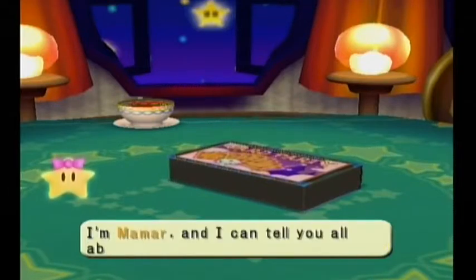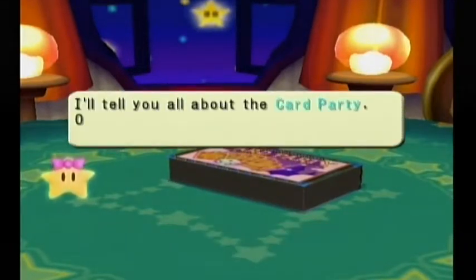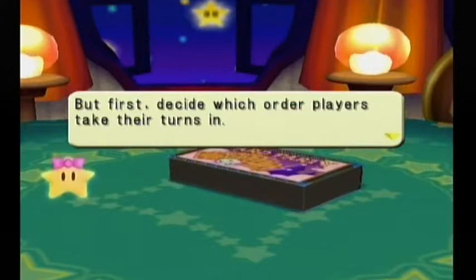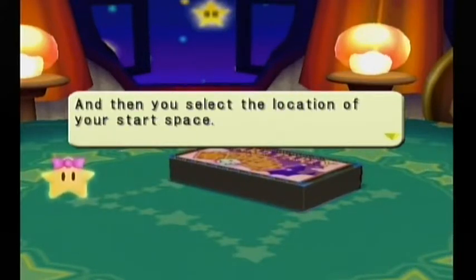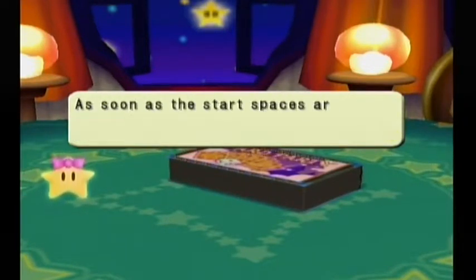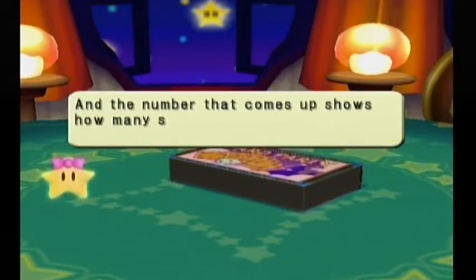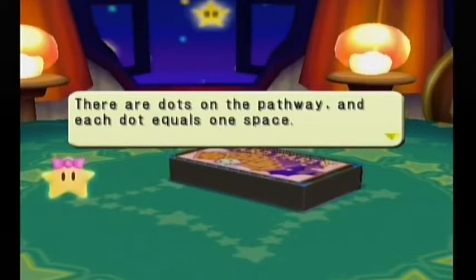In-game: Hi there and welcome to the card party. I'm Mamar. In this card party, you turn cards over as you move across the board. First, decide the order players take their turns — each player picks a card to decide the order, then you select the location of a start space. A start space can be placed anywhere next to a path card. Once start spaces are set, the game begins. Roll the dial on your turn and the number shows how many spaces you can move. There are dots in the pathway and each dot equals one space.